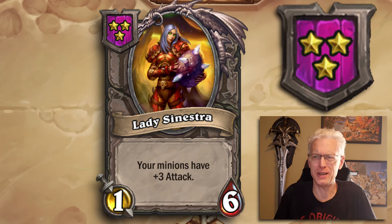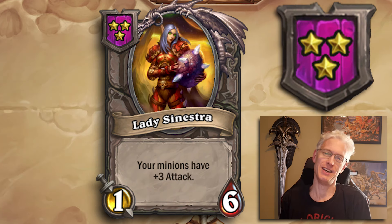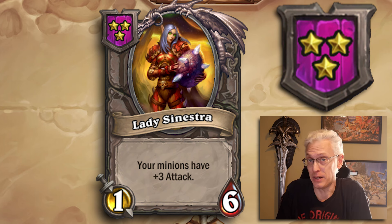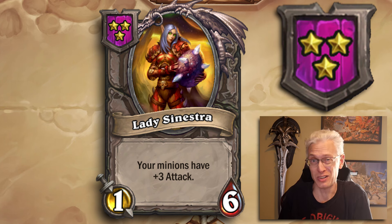Popping into Tier 3, we look at Lady Sinestra — a 1/6. Your minions have plus 3 attack, which includes Lady Sinestra herself, making her a 4/6. If you have a bunch of Deathrattle random summon minions and just a few minions, Lady Sinestra giving them three attack across the board does a really good job in the early game.